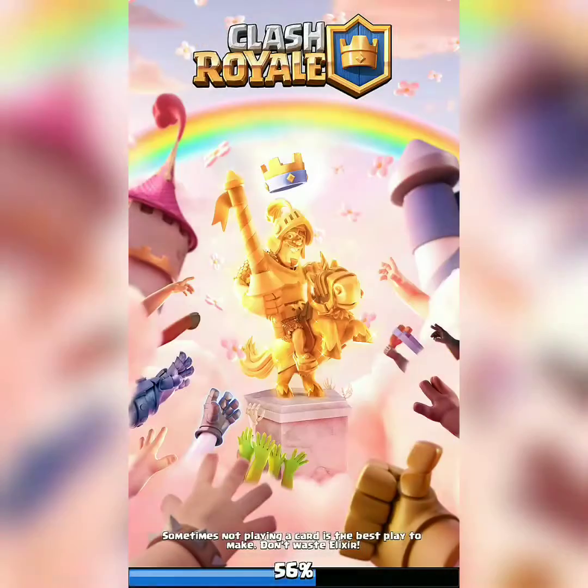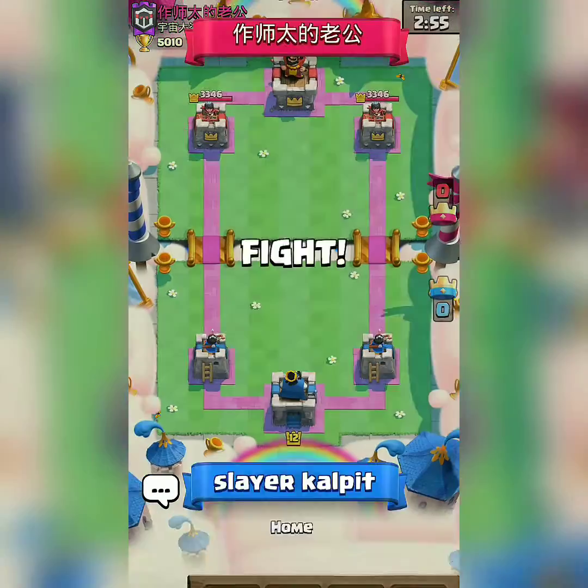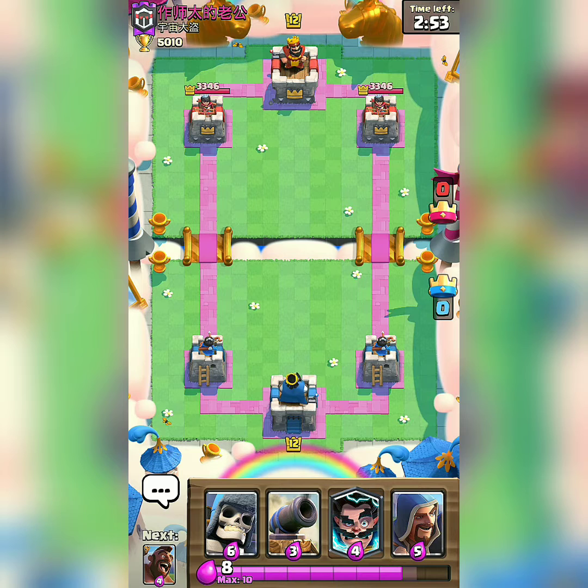Keep in mind: we have to use Giant Skeleton in defense. Don't just rush Giant Skeleton blindly on the bridge thinking he will reach the tower — that is a very rare possibility if you are lucky enough.